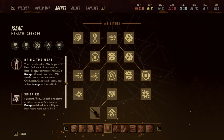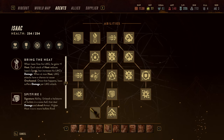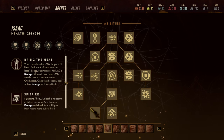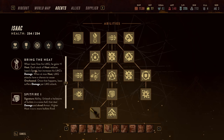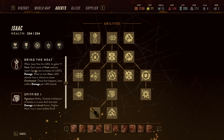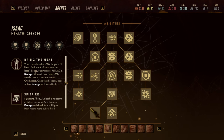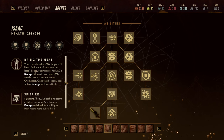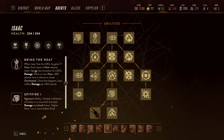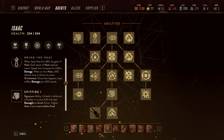Unfortunately, with high heat he also takes damage himself, so there is a trade-off to not let him stay at maximum heat. The other disadvantage is the higher the heat, the lower his actual movement rate. So he's a very stationary character, but if you have a good position and can make him work, once he gets going he will shred and tear through enemies.